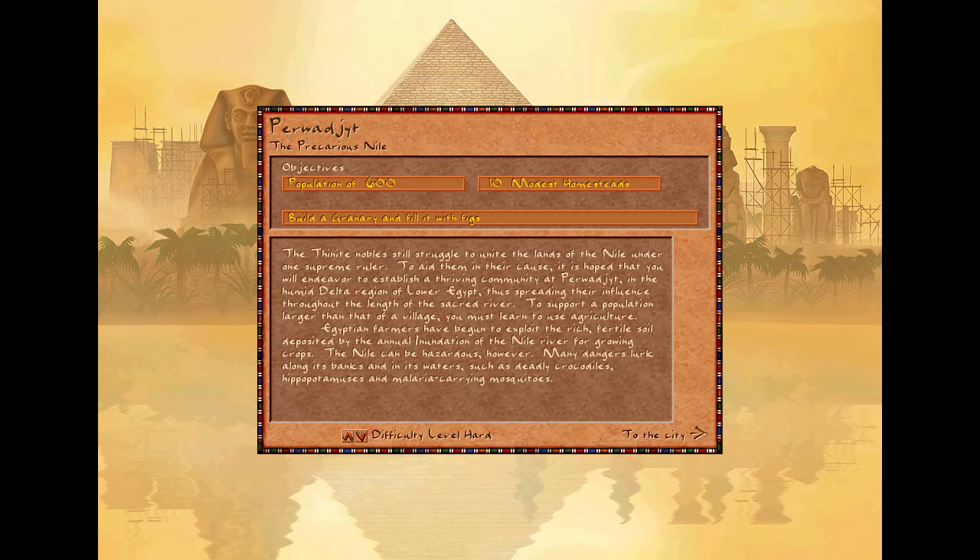The Thinite nobles still struggle to unite the lands of the Nile under one supreme ruler. To aid them in their cause, it is hoped that you will endeavor to establish a thriving community at Perwajit, in the humid delta region of lower Egypt, thus spreading their influence throughout the length of the sacred river.